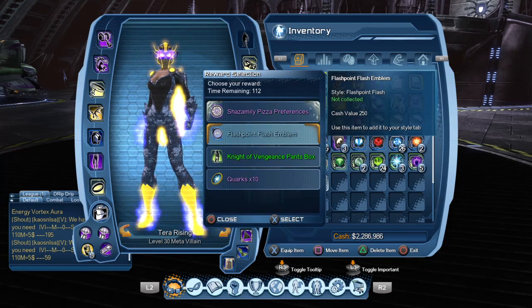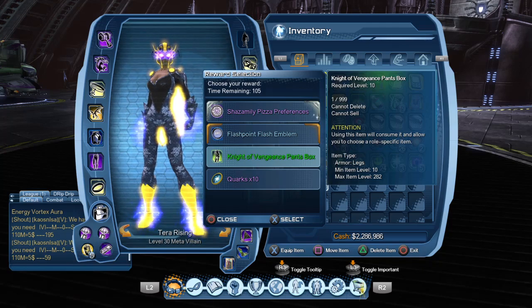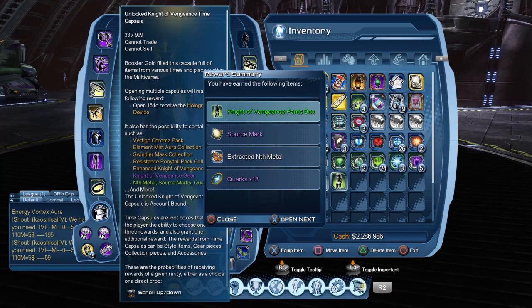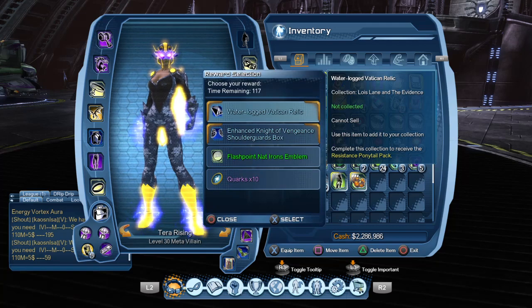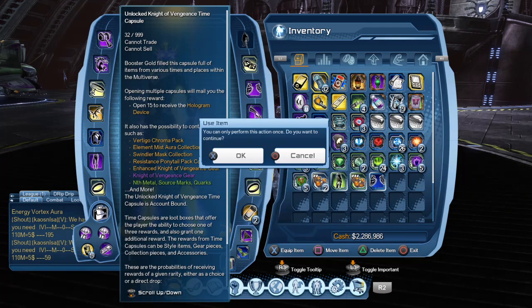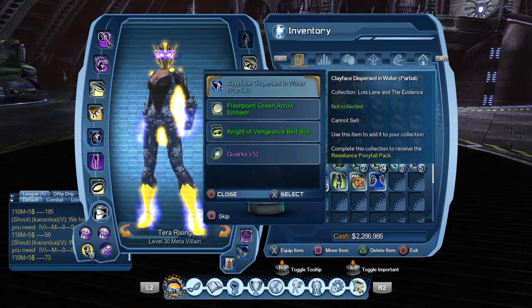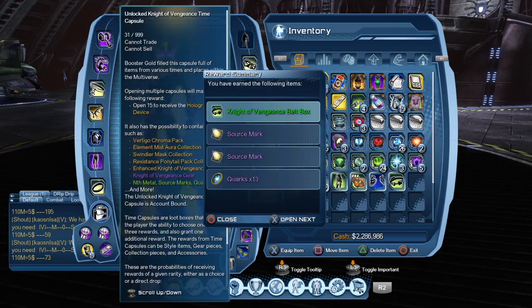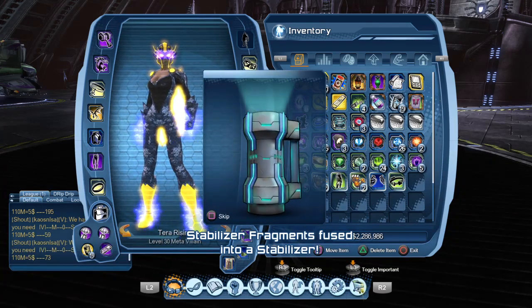Opening the first one — it only goes up to item level 282, which is interesting, but I want the style if nothing else. We got the pants, the shoulders, and the belt. We're also getting source marks and quarks which is nice. And there's a stabilizer drop too so we can open up a new one.